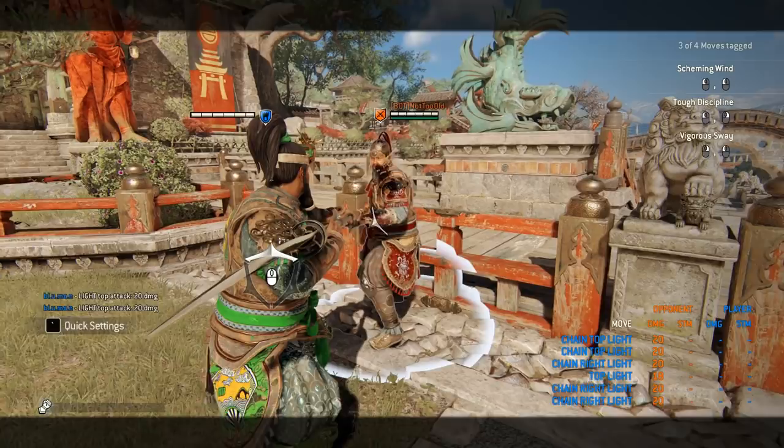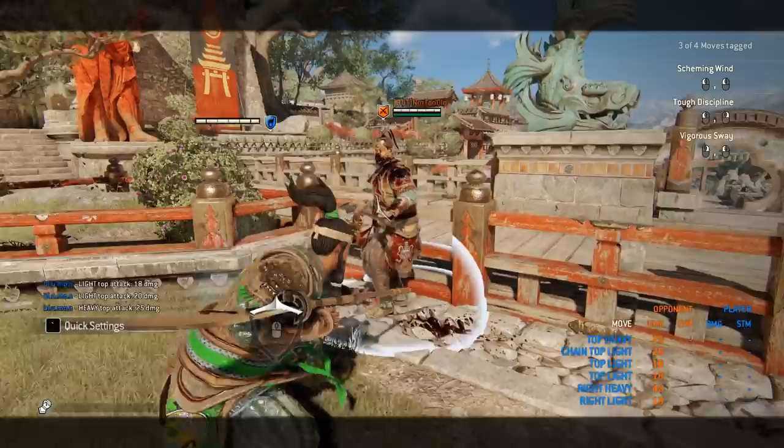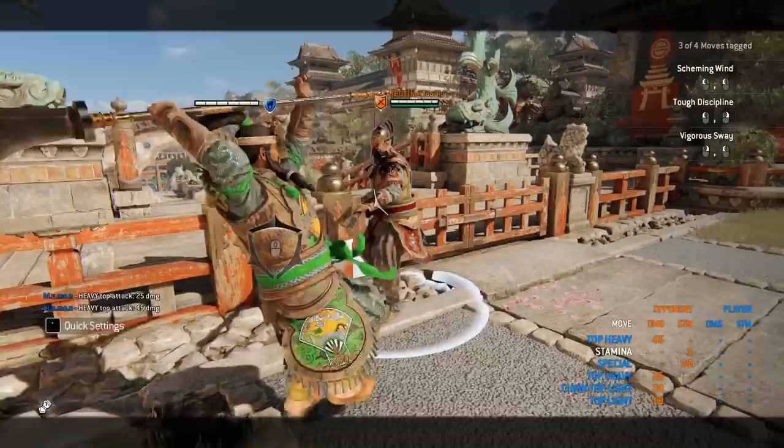A good thing they added is that the kick from the forward dash can now actually wall-splat, guaranteeing you the top unblockable. You can also do the side unblockable if you're surrounded, but in most scenarios you want the top unblockable because it deals five more damage.